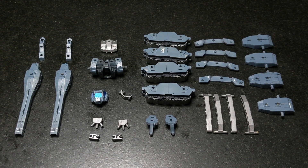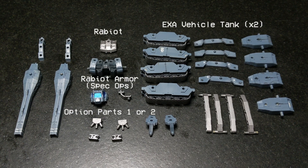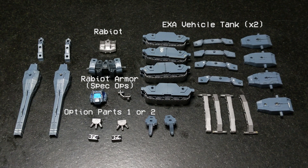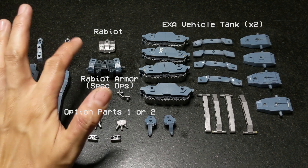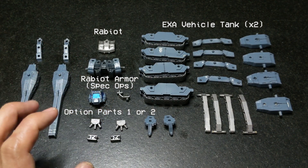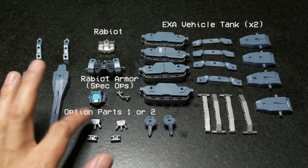Alright, here we are — we have the parts and these are the components you'll need. First of all, I think it's quite obvious that you're going to need the tank vehicle set, and you're going to need two of those. You're going to need the Rabiot torso — just the torso.